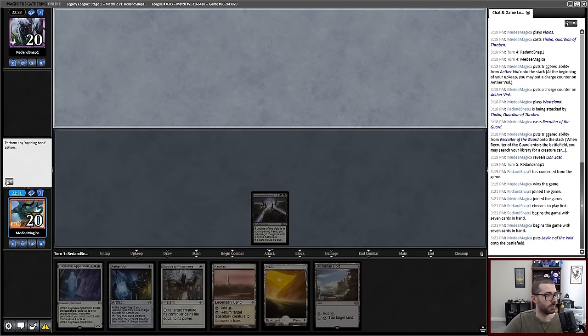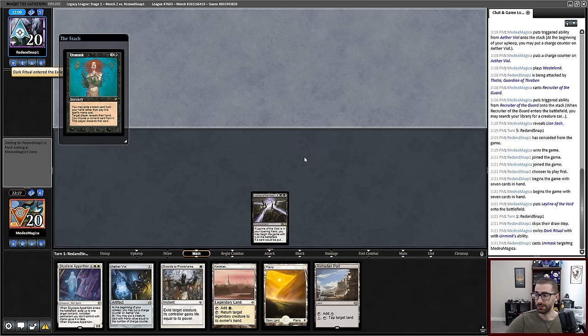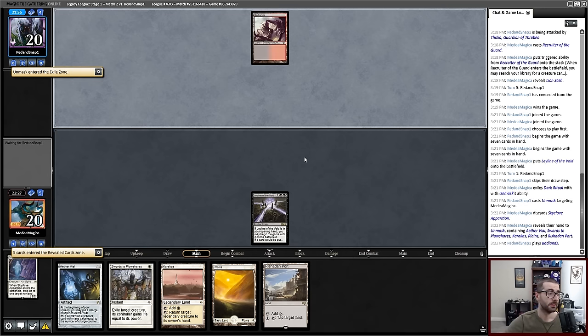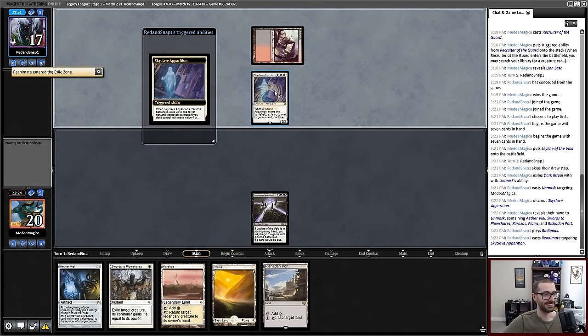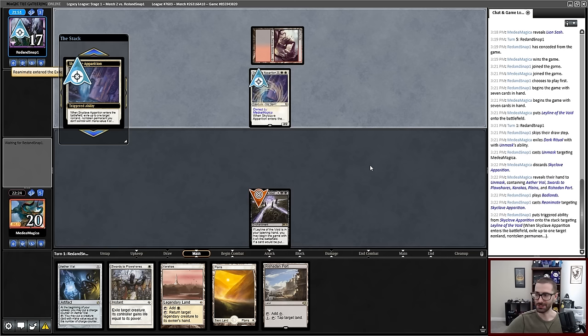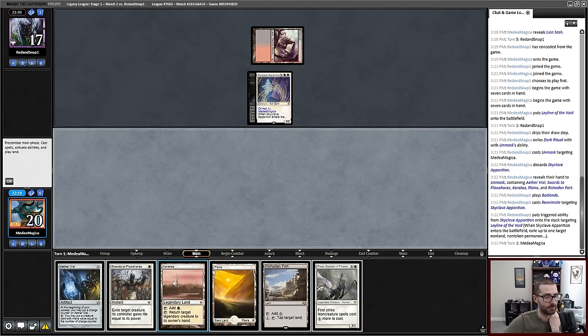Hand's great. Leyline starts in play, greatly reducing the power of cards like Grief. That is an Unmask targeting me, which presumably takes my Swords to Plowshares. No — sure. Are you gonna reanimate that? That's cute, that answers the Leyline. Thalia's fine. Would I like a 4/4 or an Aether Vial? If I play Aether Vial I can just port my opponent every turn for the rest of the game. That sounds pretty damn good.